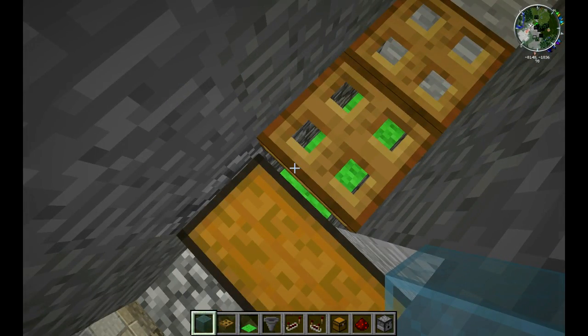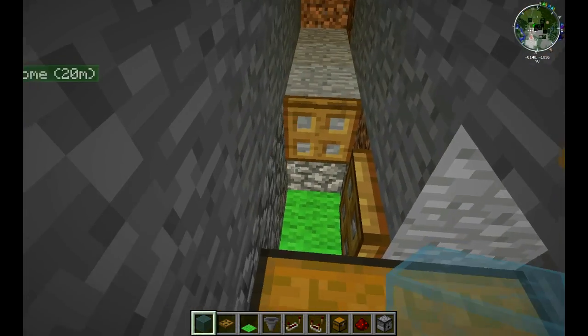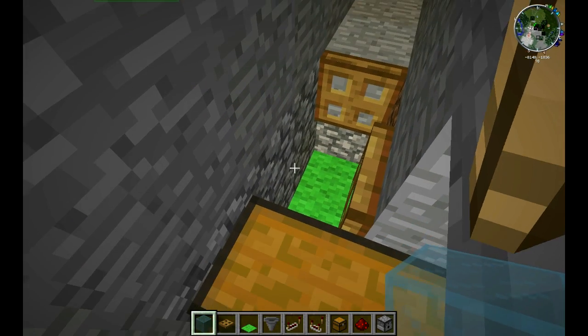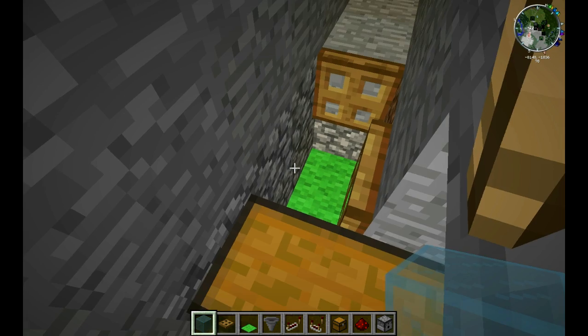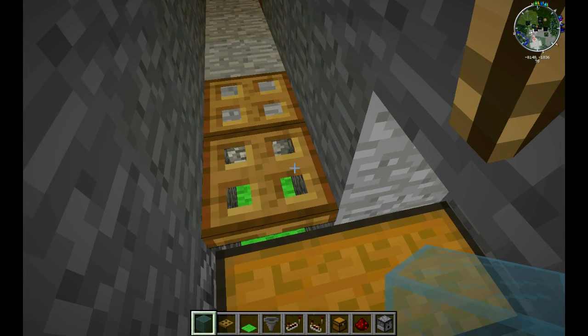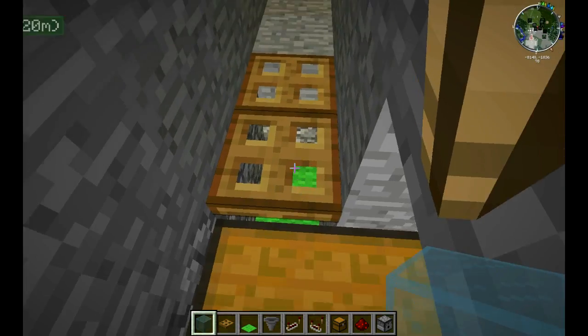I have tons and tons of chests full of eggs because of this little contraption. Up here, inside the wall, I have a little tiny automated chicken gun. You'll spawn a couple — you only need like two, three at the most chickens up here.